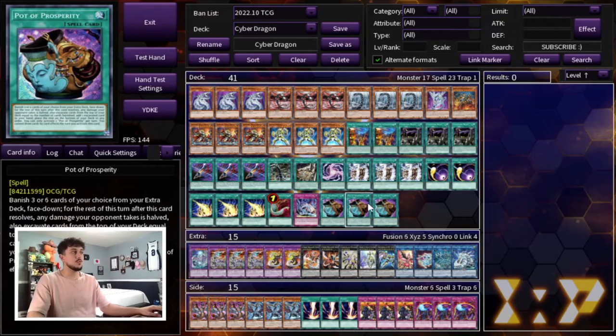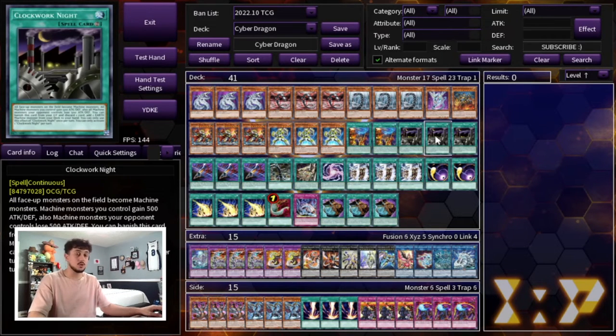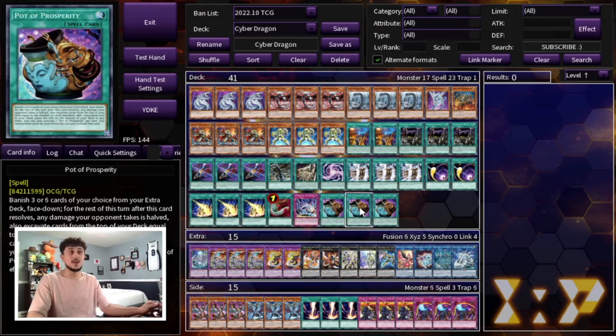Lastly to round it off, we are playing three Pot of Prosperity. Prosperity is very important and very necessary in this deck. It gets you to your board breakers, your Cyber Dragons, and your Clockwork Knights — whatever you're missing in your hand, this card helps you get into it. On top of that, you're playing multiples of a lot of cards in the extra deck, so you can actually banish some of them. That's why Prosperity is really powerful. So that's 41 cards in the main deck.